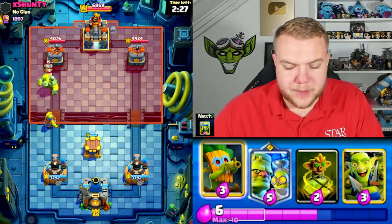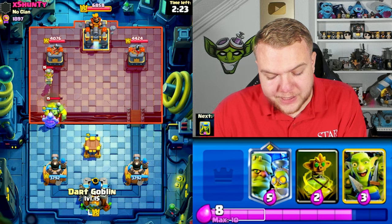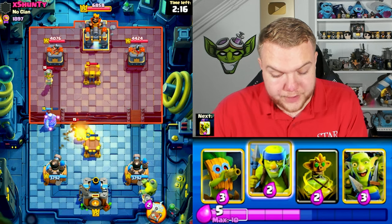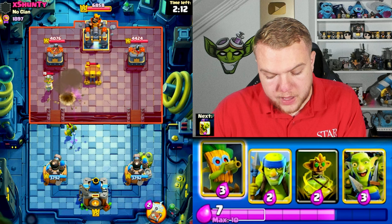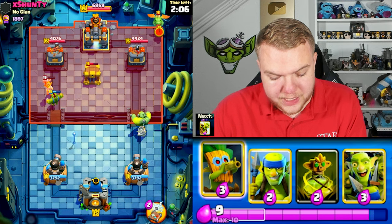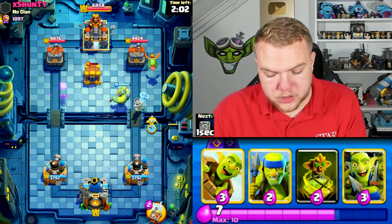Maybe some kind of graveyard deck or electro giant deck — we'll find out. If it is graveyard we should be decently fine against it. We have dart goblin, we have the goblin curse, and a lot of spammy cards which should be very annoying for him. In the meantime I'll go with goblin stein towards the right side. I need to be careful because I'm not sure what spells he has — I think he has poison and tornado.